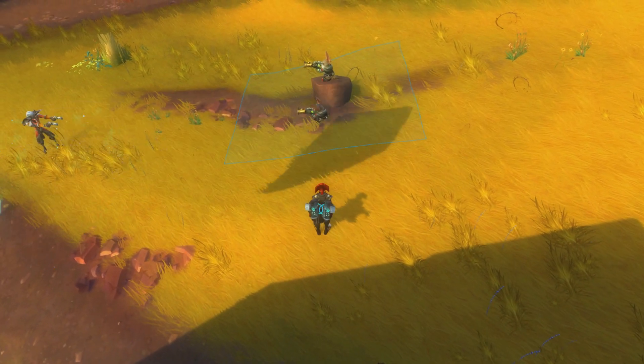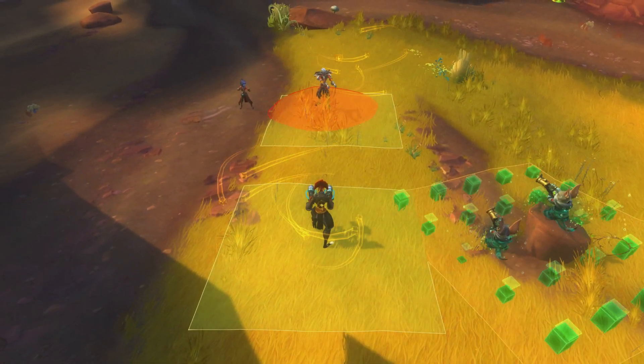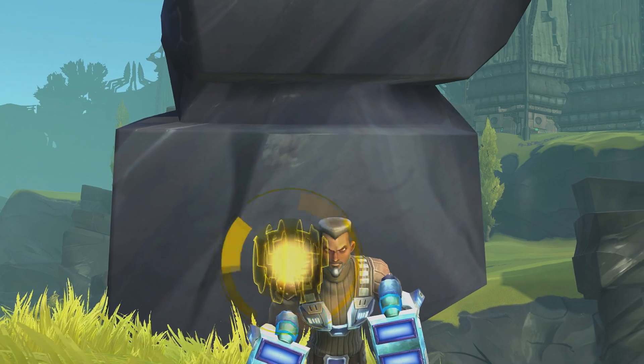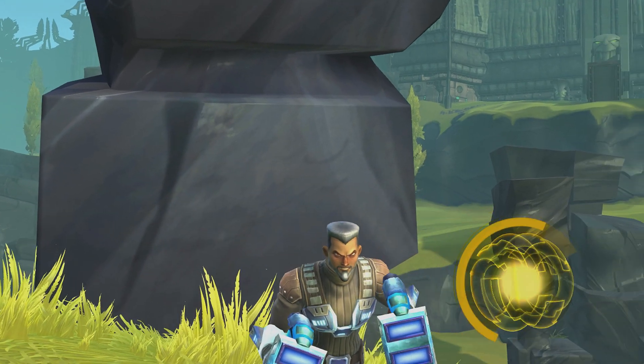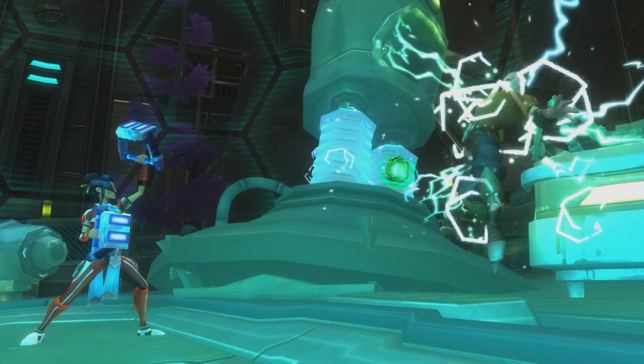Medics can also deploy persistent fields called Stations. Stations let them strategically control the battlefield by leaving fixed zones for damage or healing. Probes are little AI scanners that can be attached to allies and enemies — healing, damage, buffs, debuffs.